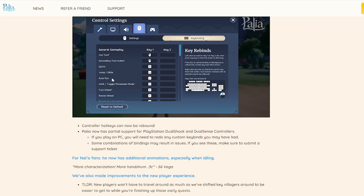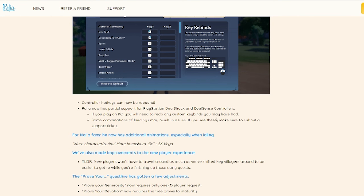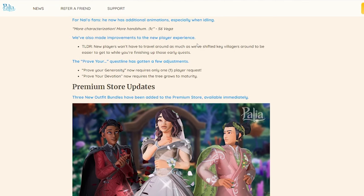Key binding in general is very exciting, and it looks like we're going to be able to do it for keyboards too — so if you hate the way controls work, that's all changing with this update. Paleo also has partial support for DualShock and DualSense controllers. For the Naio fans, he has additional animations, and Vega — more characterization, more handsome. Other improvements to the player experience: new players won't have to travel as much because villagers have shifted, so if you're not seeing a villager where you expect them, just double check your map.